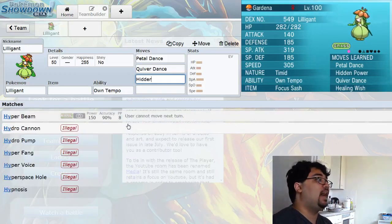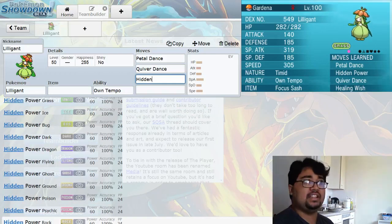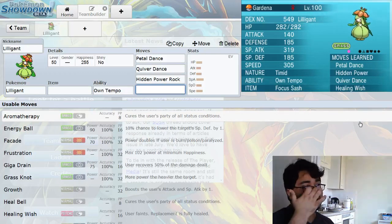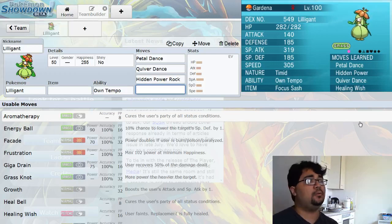For the next move, I run Hidden Power. Because of my IV spread, it actually ended up being Hidden Power Rock, which is an amazing Hidden Power — really lucked out there. What this does is it allows you to deal with Flying-types, which will become an issue. Flying-types, Fire-types, and Ice are Lilligant's main weaknesses — only three weaknesses, really. And all three of Lilligant's main weaknesses are weak to Rock, so that is an amazing Hidden Power to have.